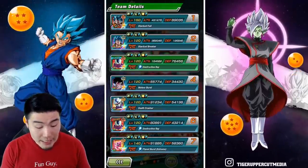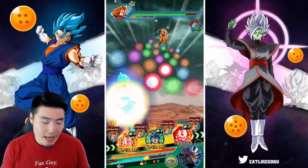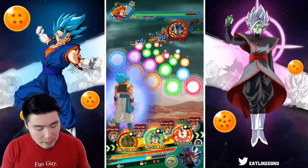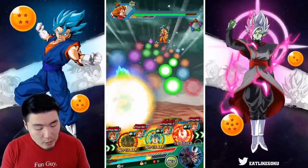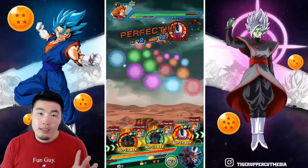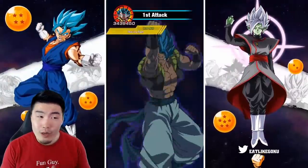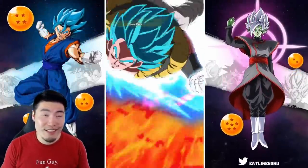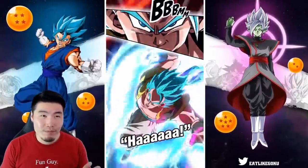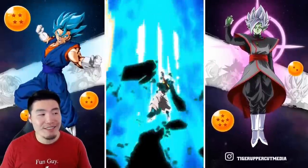89,000 defense for the STR Blue Gogeta — not too shabby, but nothing super impressive either. We're going to wait a little bit for the active skill — at least for the God Goku, maybe Super Saiyan Blue Goku, possibly even UI Goku. I'm not really sure right now, but we'll wait for one of the later stages.